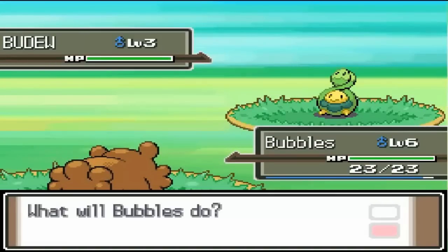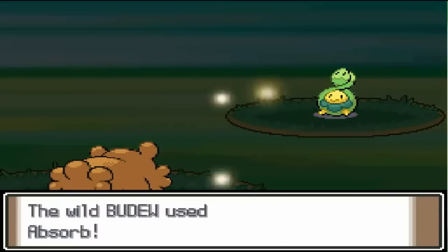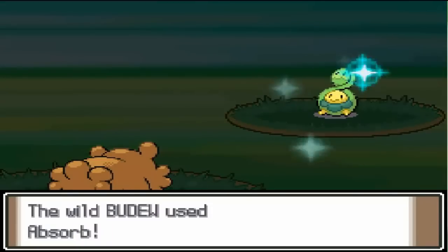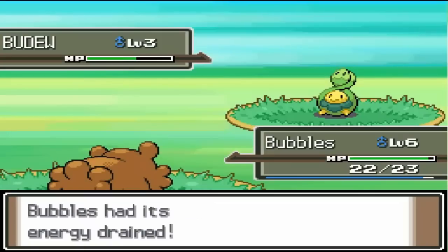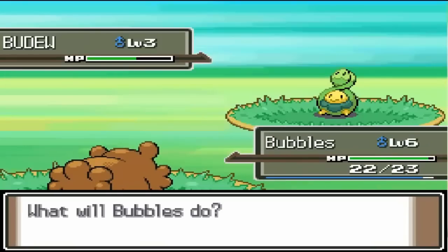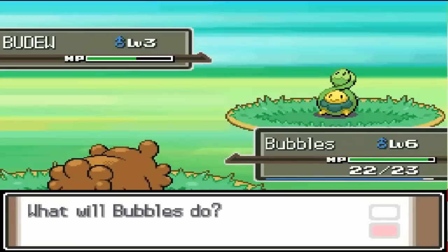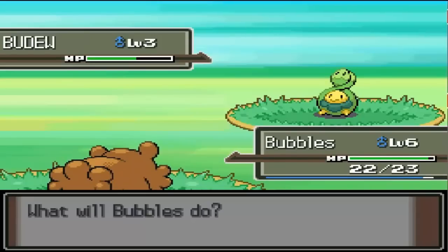And they're an awesome Grass type. If I had chosen Turtwig as a starter — yeah, the one that Dawn has — I wouldn't want to catch this right now. But since I have a Fire type and a Normal type so far, I'm perfectly happy with the Grass type. Enough talking — let's go for the Pokeball. Now I need to think of a name. I had no idea I was going to catch a Budew — I thought there was no way in hell. Awesome, we got it on the first try.